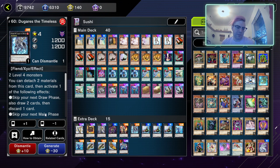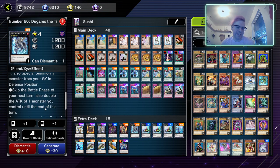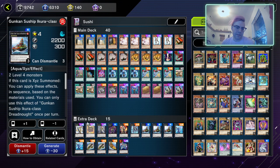Next we have one Number 60 Dugares the Timeless. You can detach two materials to activate one of the following: skip your next draw phase and draw two then discard a card; skip your next main phase and summon one monster from your graveyard in defense position; or skip your next battle phase and double the attack of one monster you control until end of turn. You can only use this effect once per turn.